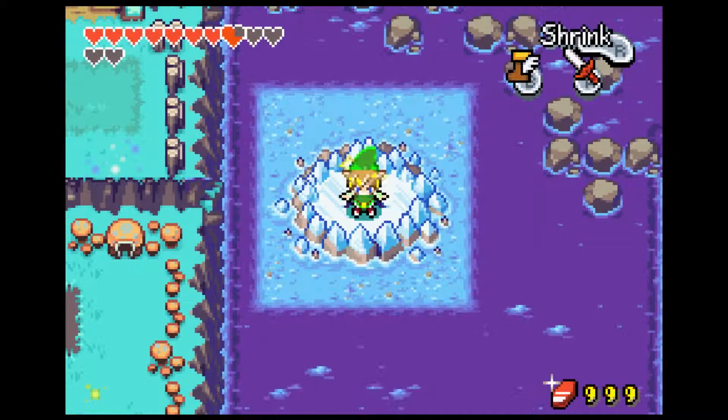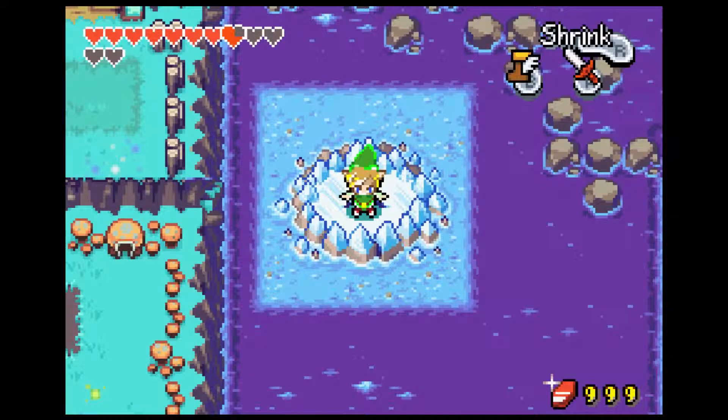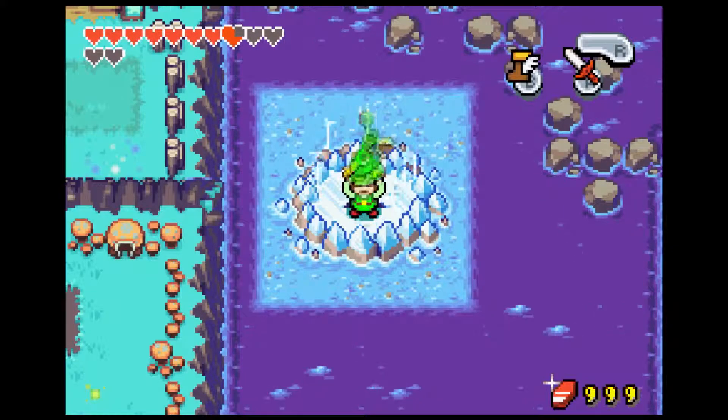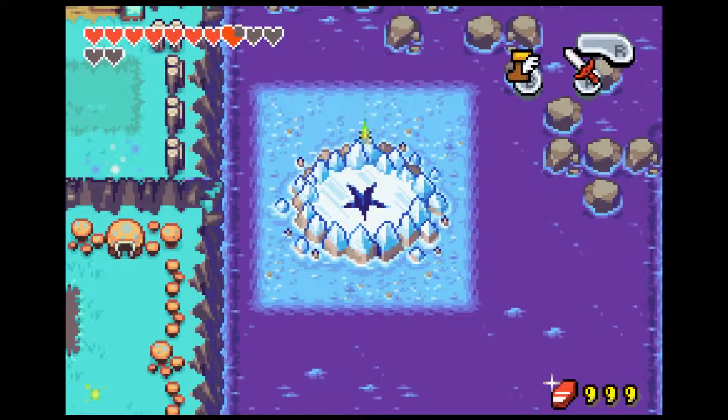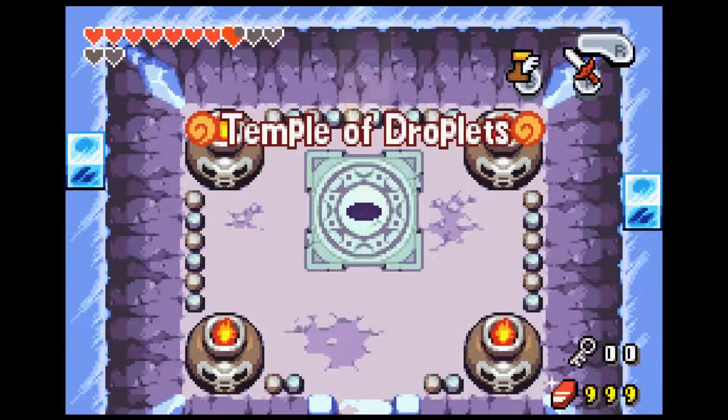Hello there everyone! Welcome back to Gizuf Minish Cap Edition. In the last episode we got the ability to swim and then we swam around and found all these holes and got the magical boomerang. And now this time we're going to go into the Temple of Droplets.